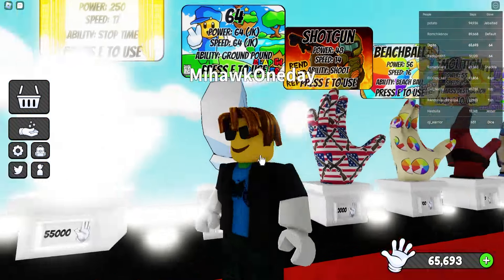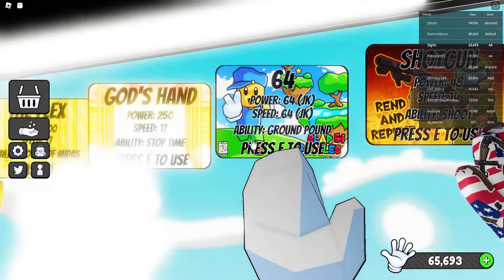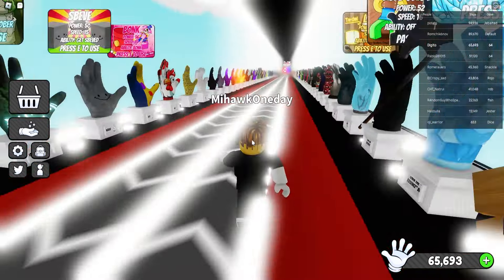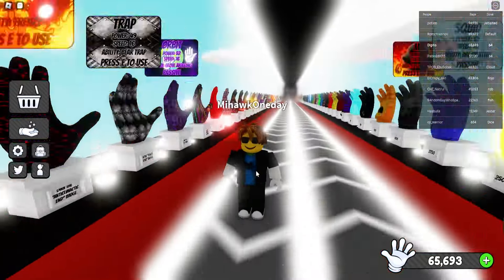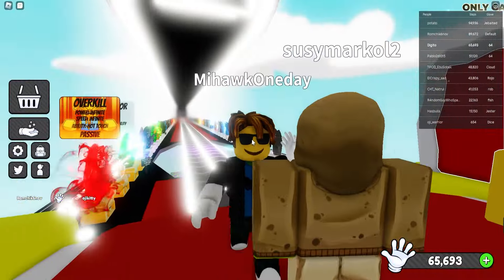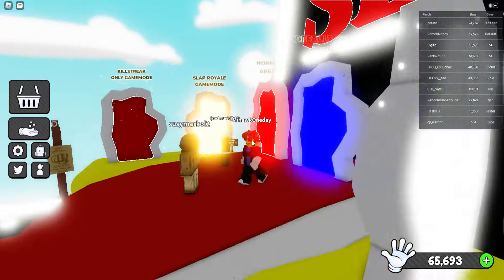The 64 glove has 64 power, 64 speed, and the ability Ground and Pound — press E to use. This is one of the most recent and most OP gloves; it came with a new update. I'm going to be showcasing everything you need to know about this glove. Let's join the arena and see how it goes.